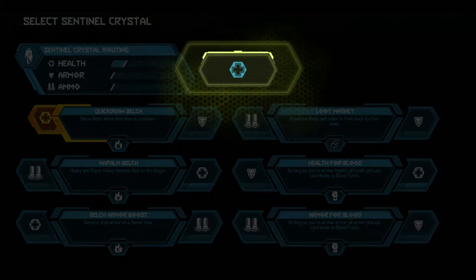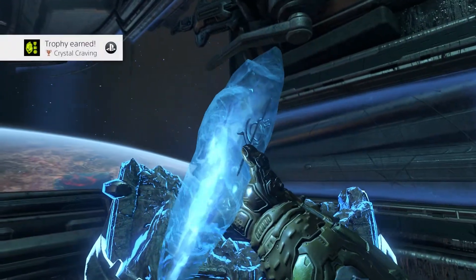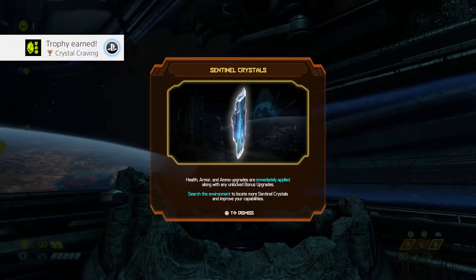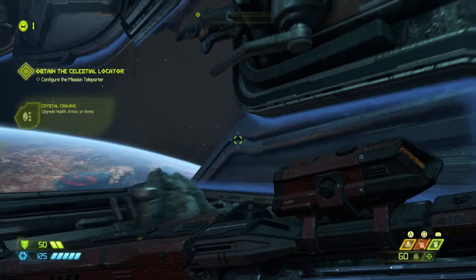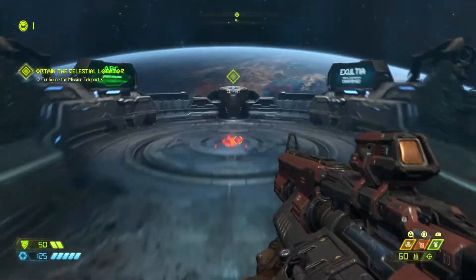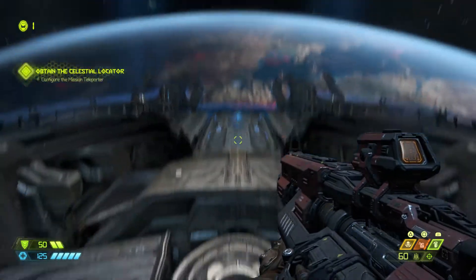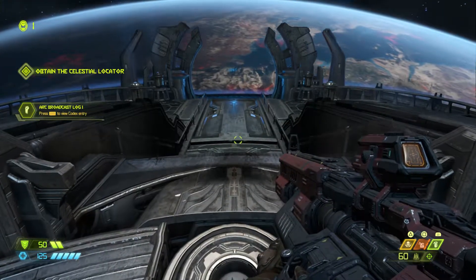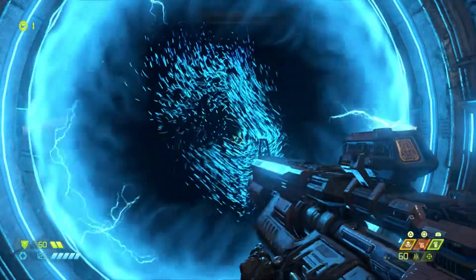Going with the cooldown upgrade - it gives more health and takes less time to cool down. Health, armor, and ammo upgrades are immediately applied. The game searches your inventory and environment to locate more sentinel crystals.